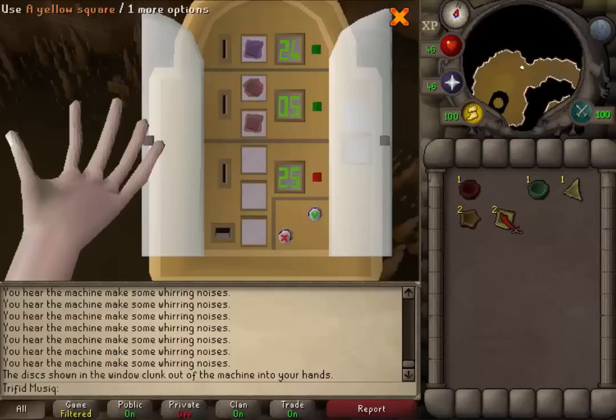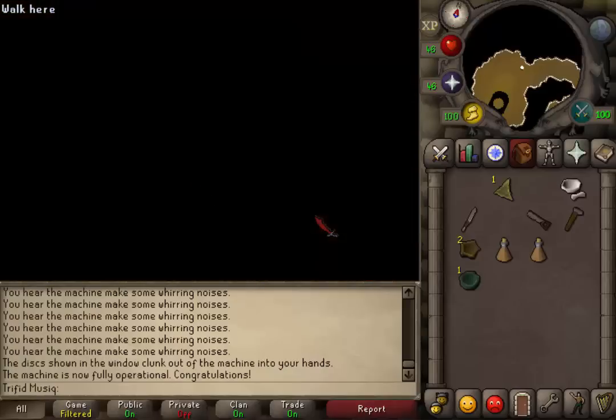You will just need 12 plus 12 plus 1. After you fix the puzzle and all three red squares are now green, click on accept transaction and you will see a fade out.